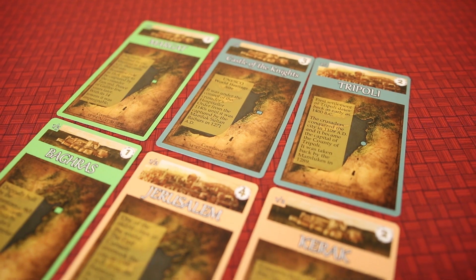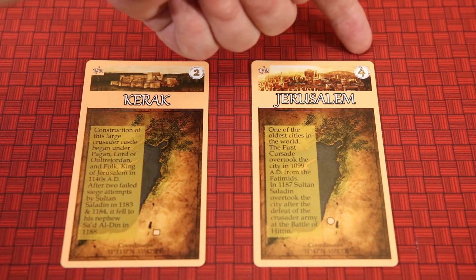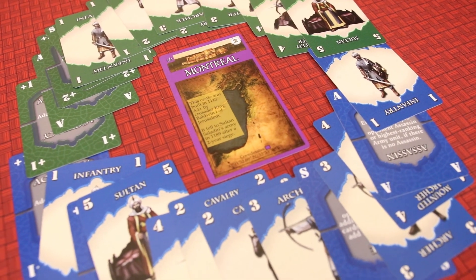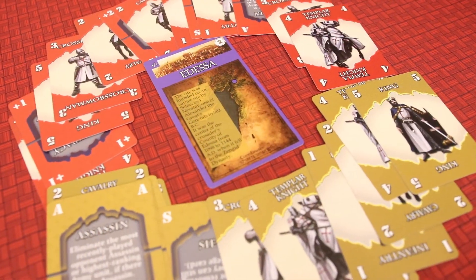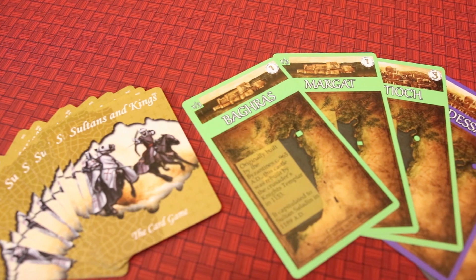In conquest mode, players vie for the most city and castle points. Each city or castle is worth points shown in the top right of the card. Players can also complete color sets for an extra point. The green and blue Saracens will gain an extra point for claiming Montreal, while the red and yellow Crusaders will gain an extra point for claiming Edessa. Players will tally up their points and the highest score wins.